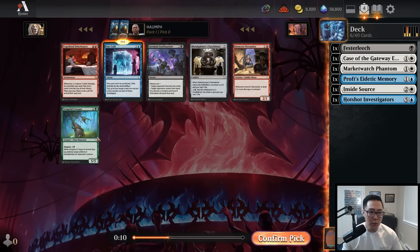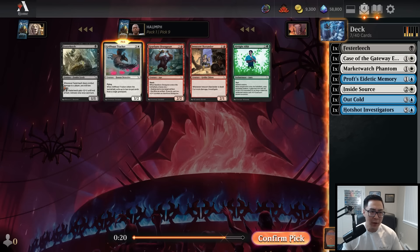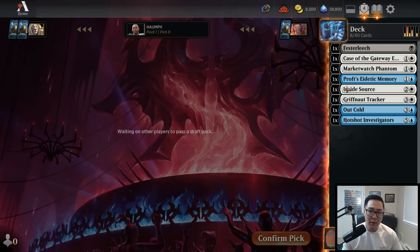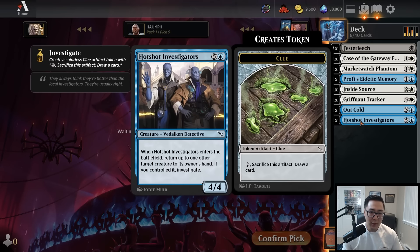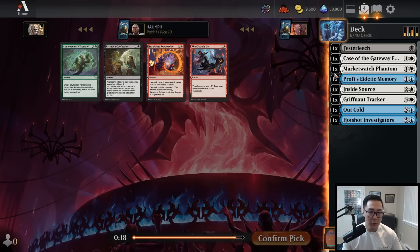The other consideration would be Vengeful Creeper, but Out Cold is a much better card. Now I'll take Griffknot Tracker — that's another Fester Leech, but I'm happy taking a white card I know will end up in my deck. Now it looks like we're heading towards a blue-white deck. We'll see if it ends up being a Detective deck. I'm not necessarily forcing Detectives, but most of the blue-white cards are Detectives anyway.